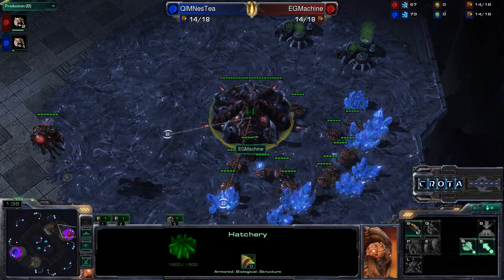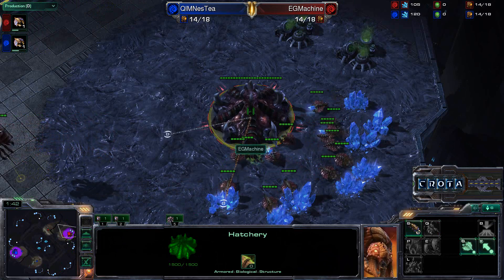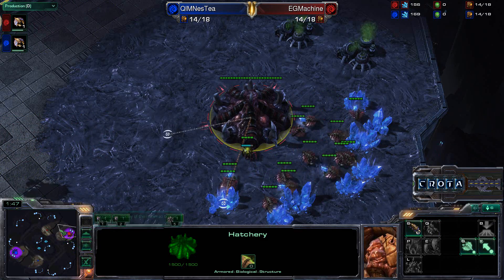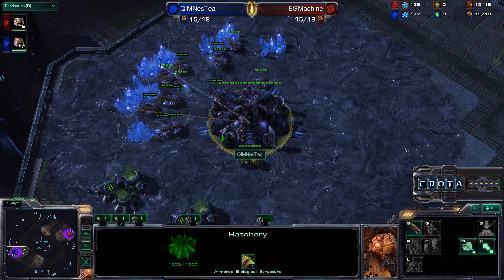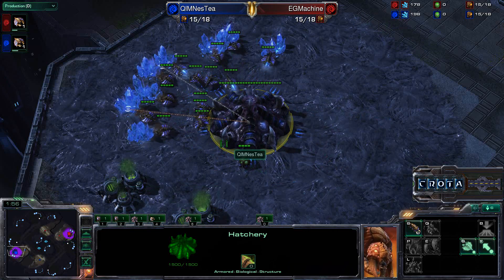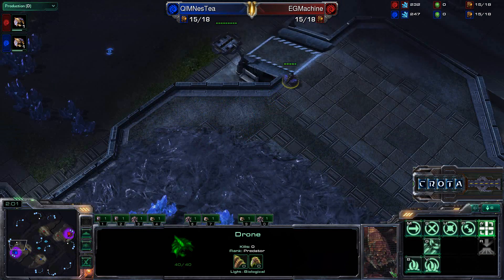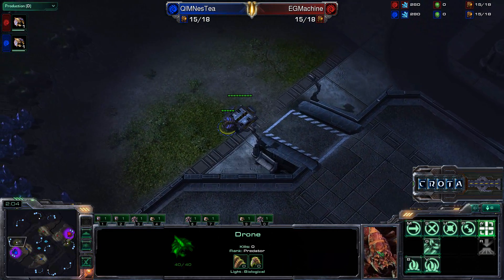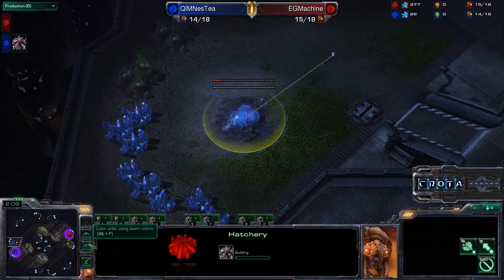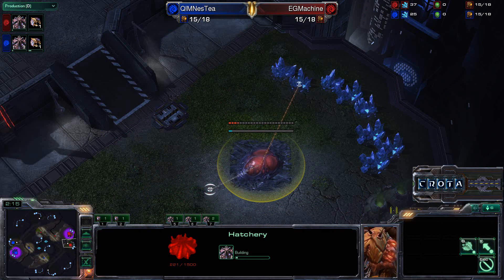Machine in game 1 I believe went for Extractor Pool — we'll see if he goes Extractor Pool again or Fast Hatchery. On a Metalopolis map like this, even on cross spawns, I think Extractor Pool is the safer bet. But it looks like Nesty is going to go for a Fast Hatchery, and Machine will be going for a Fast Hatchery as well — so Fast Hatchery coming in from both players at their natural expansions.